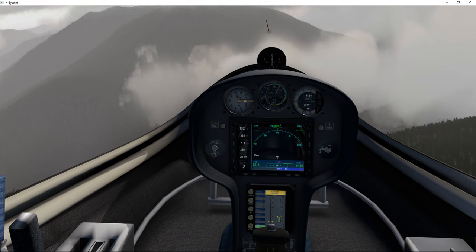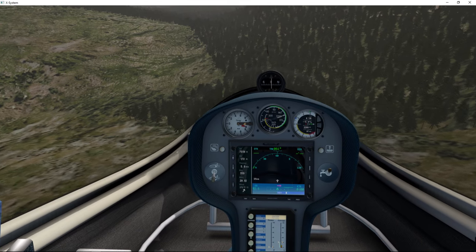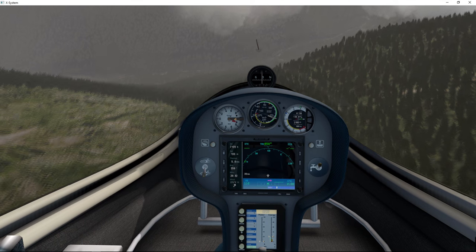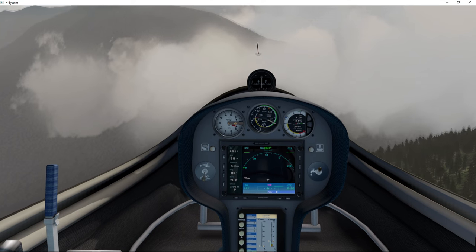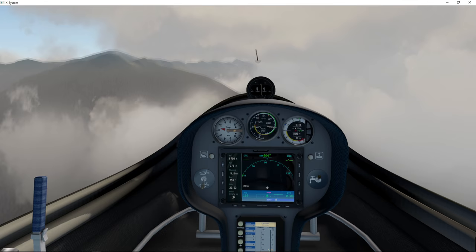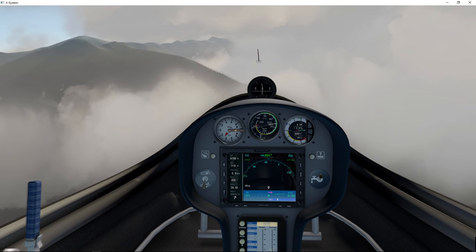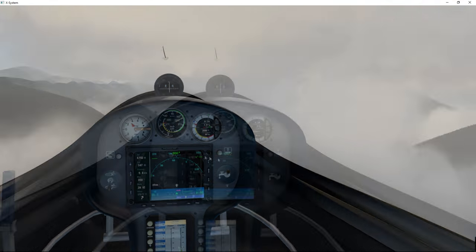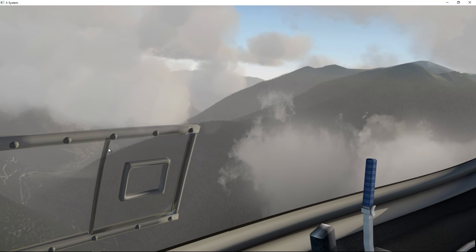Here we go again — another crazy descent. It's kind of like wingsuit flying, isn't it? Very cool. Pretty awesome. We're going to fly over this cloud — I don't really want to fly through it because we don't know what's in it.